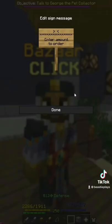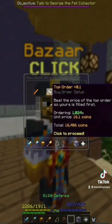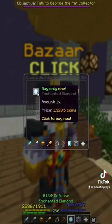Next, I'm going to go to blaze rods and put in a buy order for 1024 blaze rods, which cost me 16.4 thousand coins. Finally, I'm going to go to the mining section, go to diamond and buy one enchanted diamond for 1300 coins.